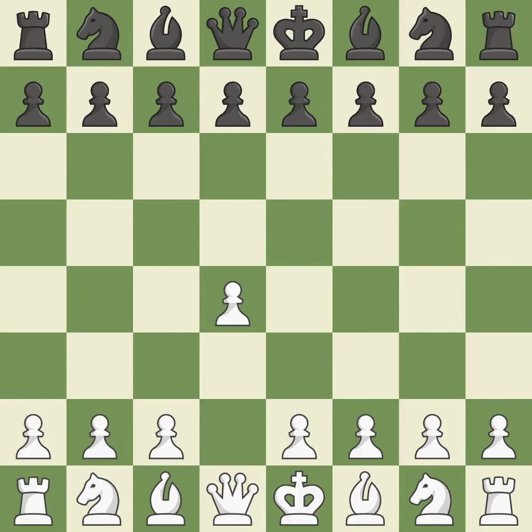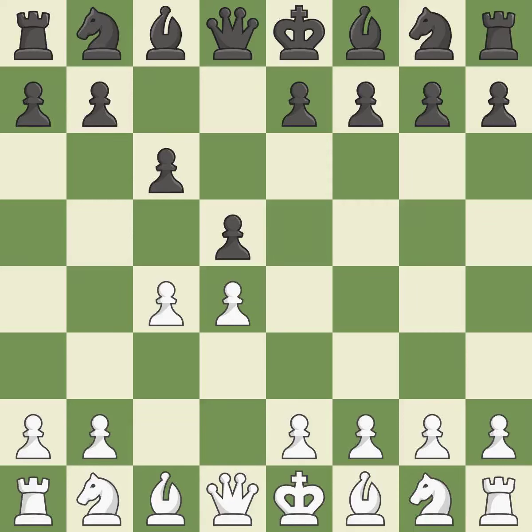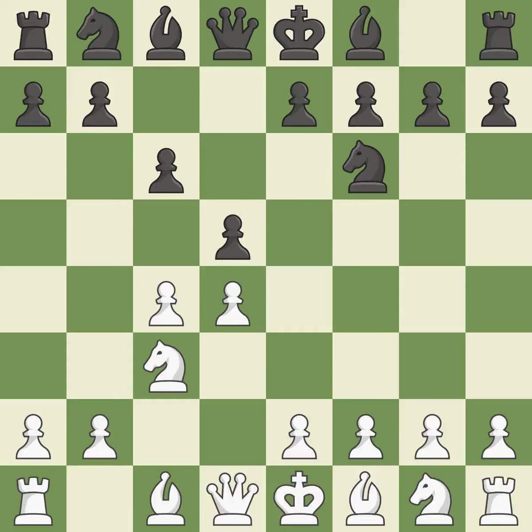Opening with the queen's pawn. The move d5 establishes control over the e4 square, frees up the light-squared bishop, and builds a presence in the center. A wing pawn is available in the Queen's Gambit to attack the center and divert Black's attention away from the e4 square. The d5 pawn is supported by c6 in the Slav Defense. The battle for the e4 square is launched by Nc3, attacking the d5 position. This develops a knight from its starting square, activating it.